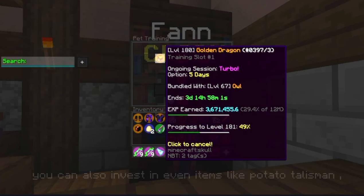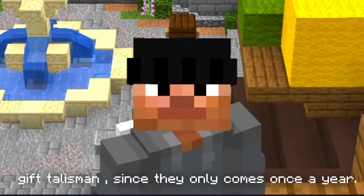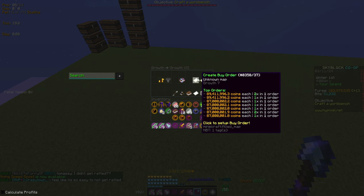Another thing you can do is put your pet inside the free training in-game and just leave them to be leveled up. You can also invest in event items like Potato Talisman or Gift Talisman, since they come only once a year. Now you've purchased your items, but when should you sell them?